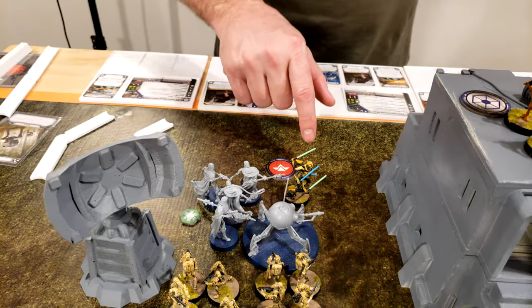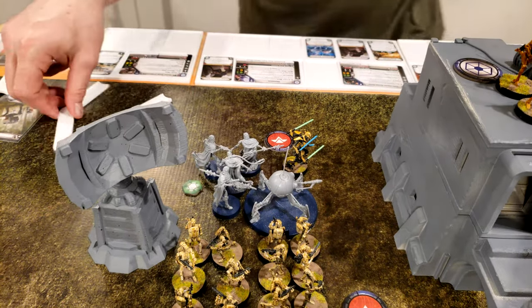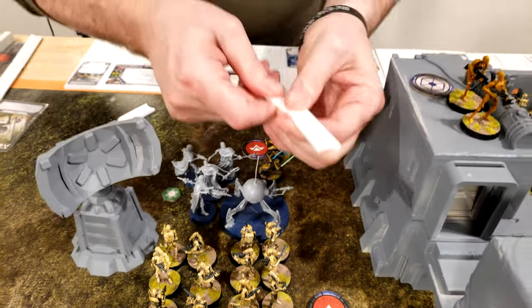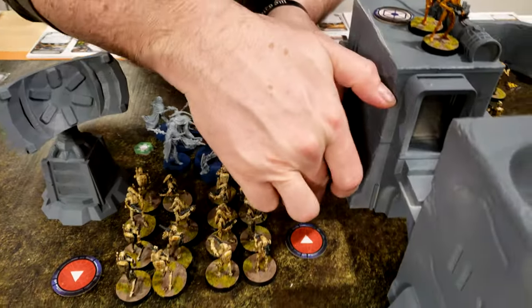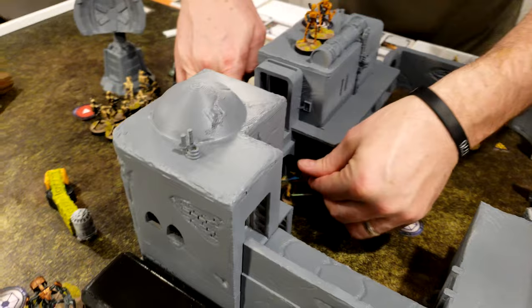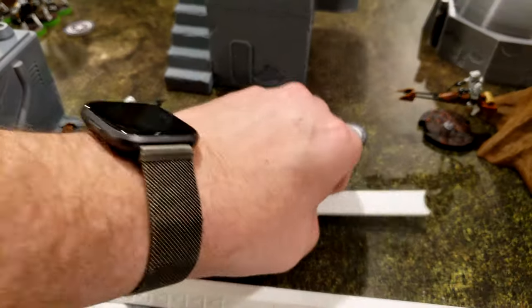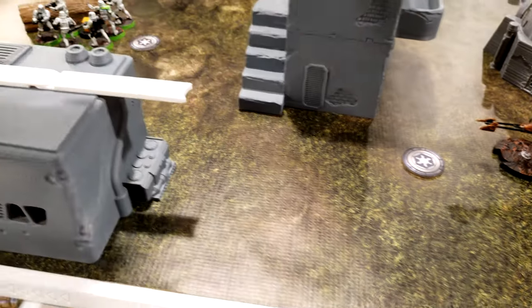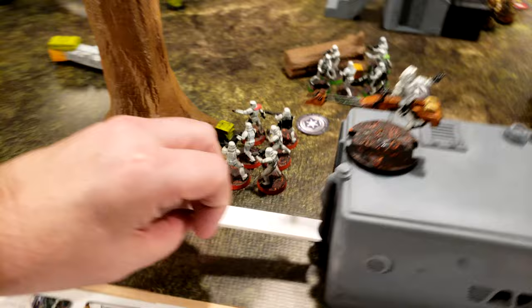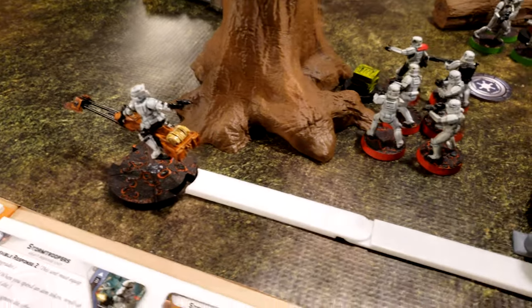I pulled Grievous. He is going to move this way — just two moves, no clambering. Then the speeder bike unit is going to compulse move to here, then a regular move to here, and then another regular move to here.